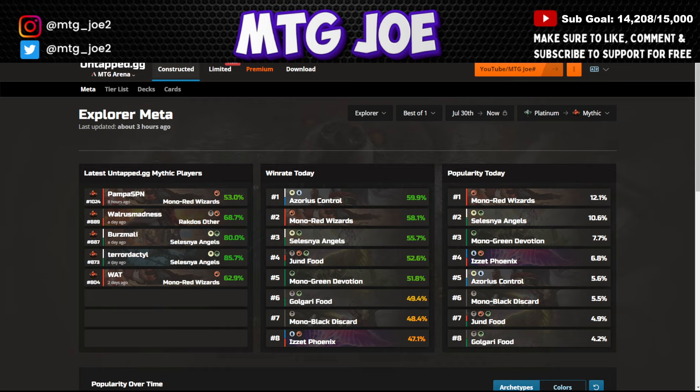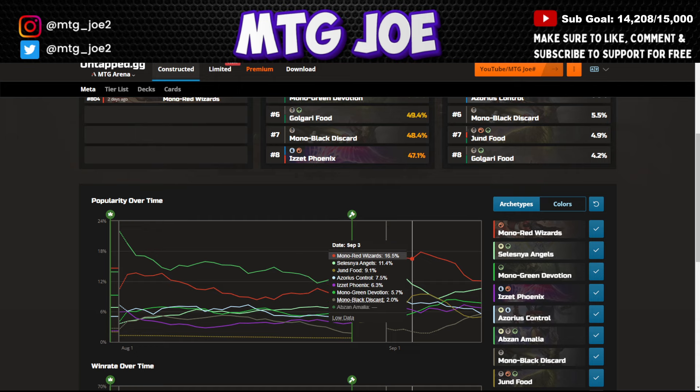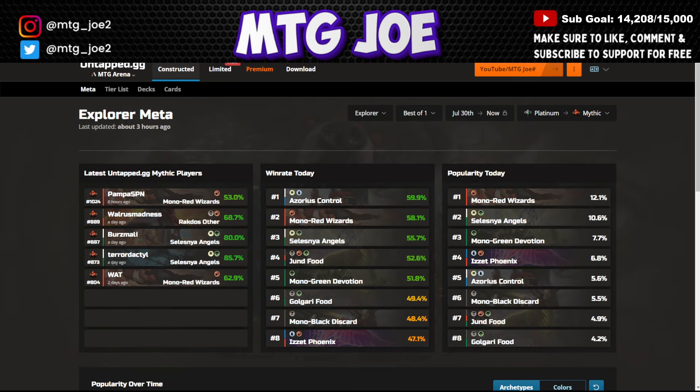In terms of popularity of the day, Mono Red Wizards is the most popular deck at 12%. I've seen a big uptick in Angels, just kind of counteracting — there's a lot of aggressive decks. Angels gains a lot of life, and the toughness is tough to deal with. Mono Green Devotion at 7%, Phoenix at about 7%, Azorius Control just a shade under 6%, Mono Black at 5.5%, and then Jund Food and the Yurga combo decks are about 5% each. Mono Red was peaking as high as 20%, kind of came down, and we're seeing the Angels deck mirror that trend.